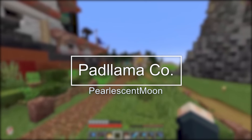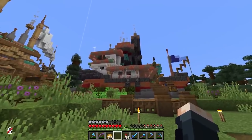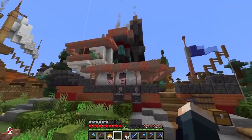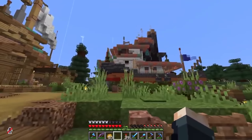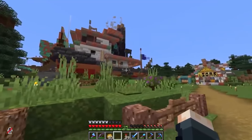Number 6: Pearlescent Moon's Padlama Co. Pearlescent Moon definitely had fun with this build and it surely looks like it. Padlama Co. sells villager goods like Grian, and the building itself is a ship on land. The colors are vibrant and fun and it looks like Pearlescent Moon had a good time building it. However, compared to some of the other ideas and executions of the other shops, this one seems to fall a bit short. But it's still great!